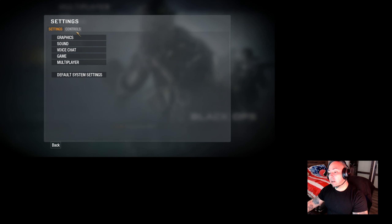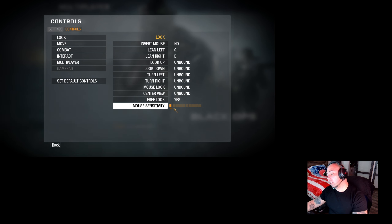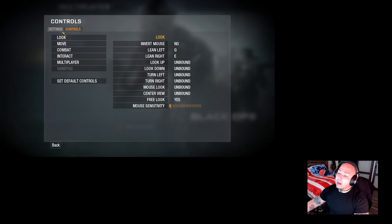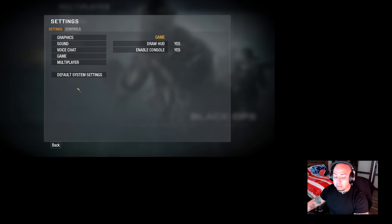I know you guys have all seen how to do the general mouse sensitivity adjustment, which is this mouse sensitivity slider bar, but there's a better way. You're going to go ahead and head over to Settings, then Game, and you're going to enable the console.